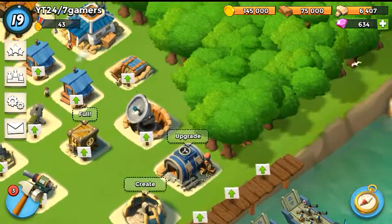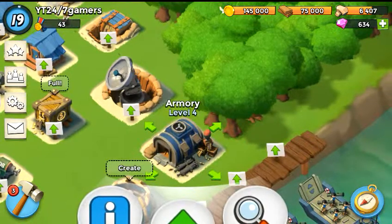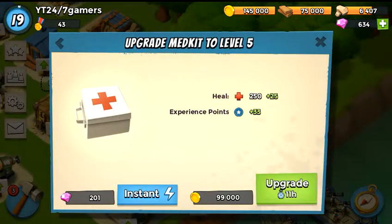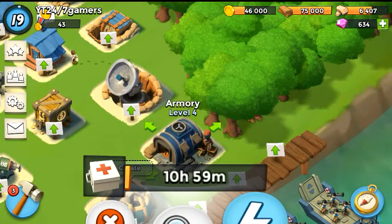Floor Rating here on Boom Beach. Gonna be hopping into a level 4 armory because this is required to be level 4, and gonna be doing a simple upgrade medikit to level 5. This thing only takes 11 hours, 99,000 gold, and if you are doing this you should be maxed out with a ton of gold.